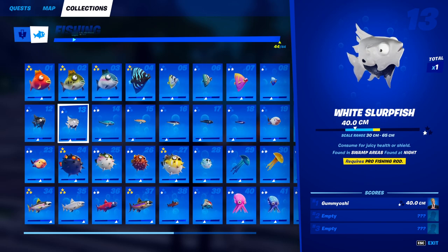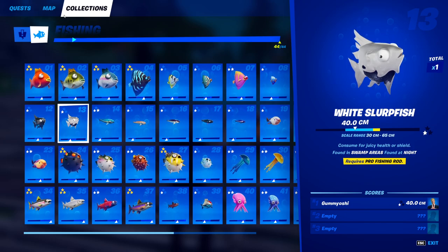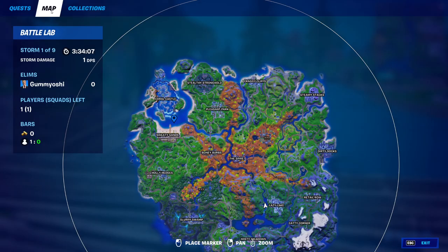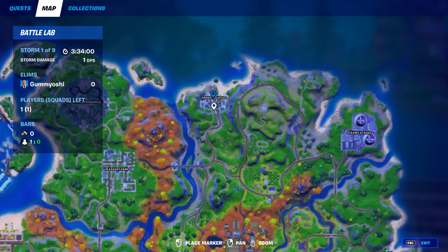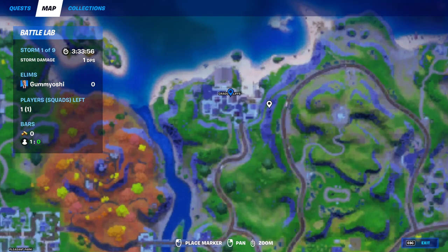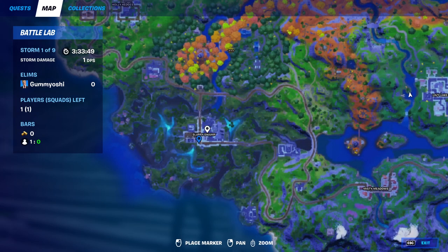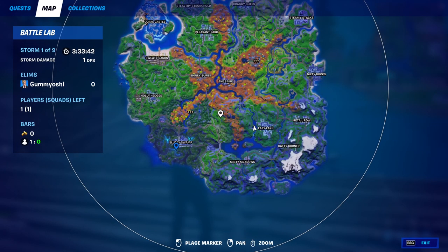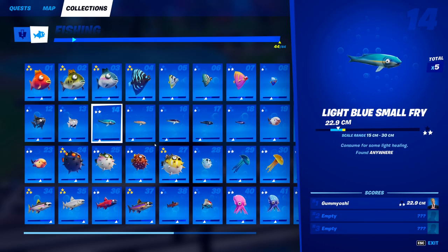Our last slurpfish is the hardest one to catch — the white slurpfish. He is caught in swamp areas at night with a pro fishing rod. But if you're using all of the stuff I've been telling you, it should be a breeze. Come over to Craggy Cliffs and grab your pro fishing rod from those fishing barrels, then come down to Slurpy Swamp in your Battle Lab with the nighttime setting, go to the fishing holes, and you will eventually catch your white slurpfish.